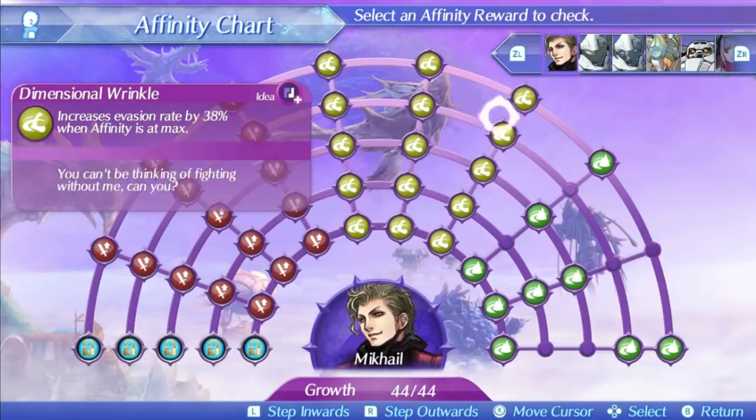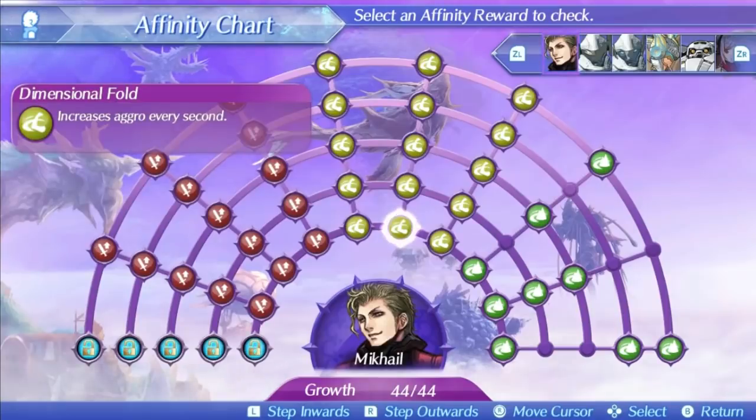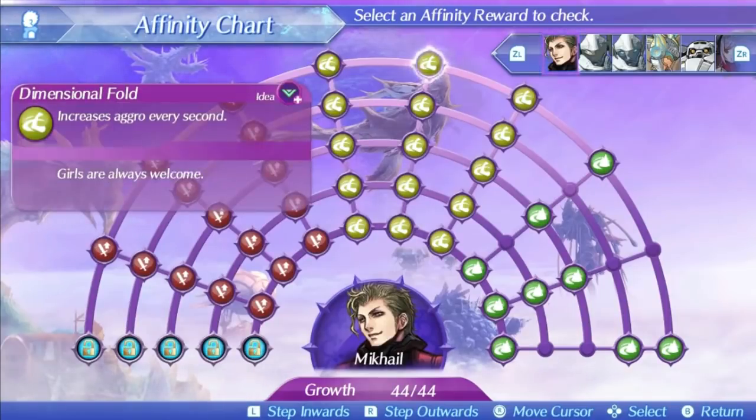Unfortunately his next skill isn't quite as good. Dimensional Fold will increase aggro every second, with the same description at all 5 levels. Considering half your damage is already added as aggro, a minor increase like this is super unimpactful when it's only in the double digits every second. It won't be contributing much to your aggro gain in the post game at all, which is the only time you can use Mikhail. This is definitely his worst skill.